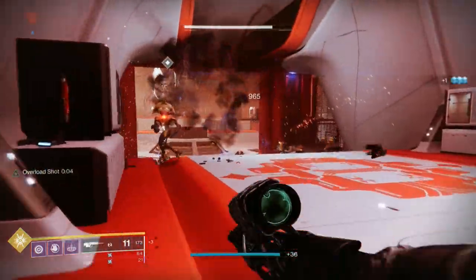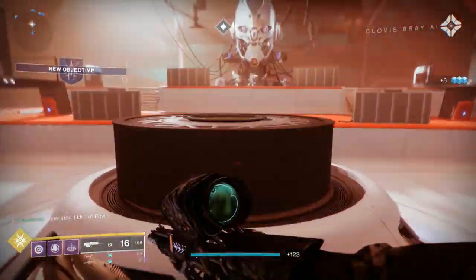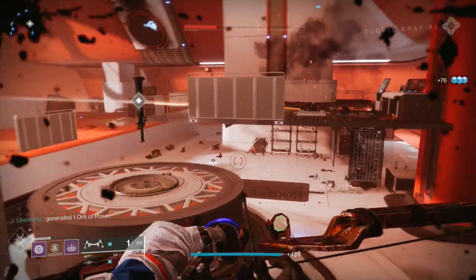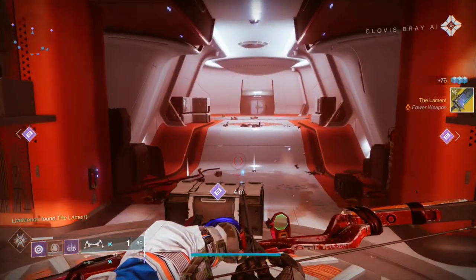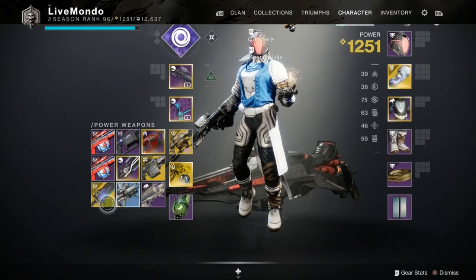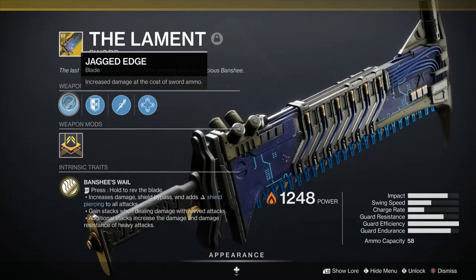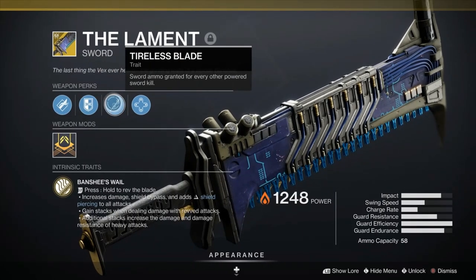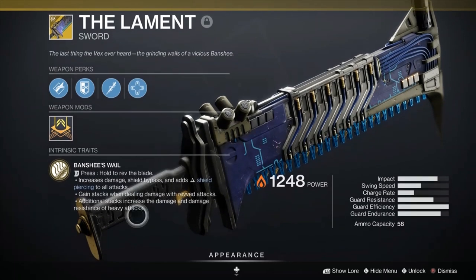Make your way back to the giant exo skull — Vex are flooding in on Clovis. He'll ask you to place the broken blade pieces you got from the Glassway, and then just defend the area. Halfway through the defense, he'll give you the sword. That is your exotic sword, The Lament — and this is all the perks. It's like a god-roll sword: Jagged Edge, Enduring Guard, Relentless Strikes, Tireless Blade. And if you hold left trigger, you can rev it up like a chainsaw.